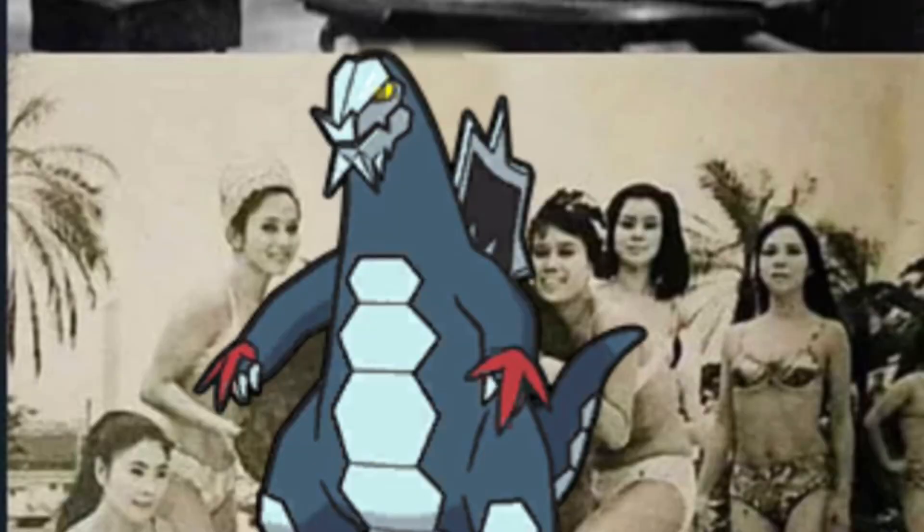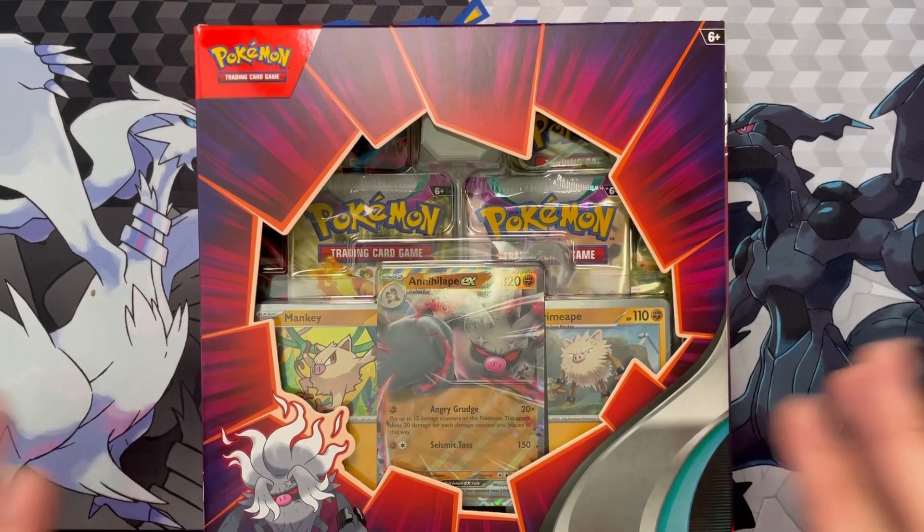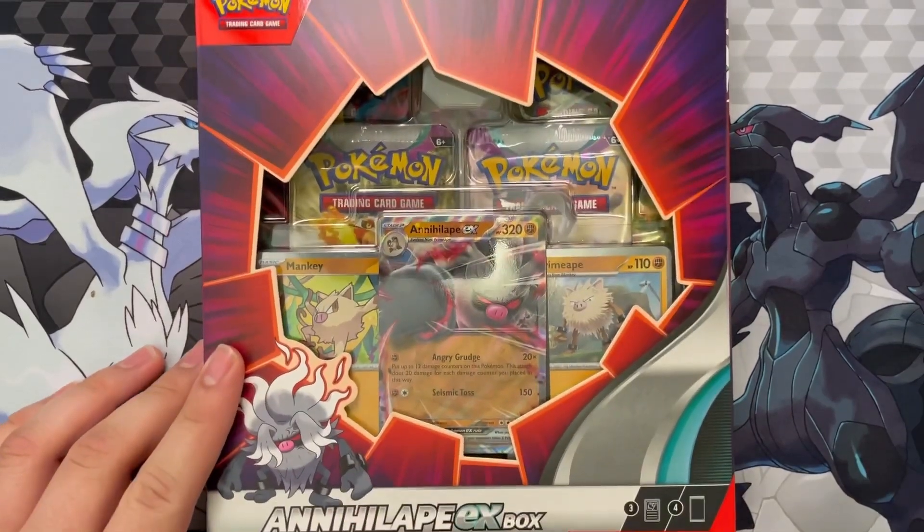Annihilate being a simp - well, Baxcalibur is dripping in sauce. Hey, this is Gator X, and yeah, I got the Annihilate box.